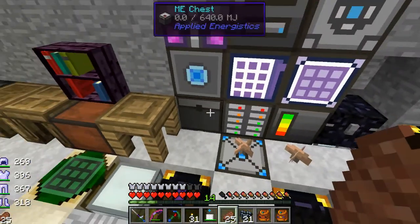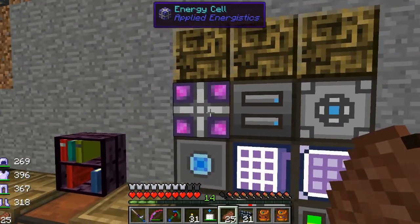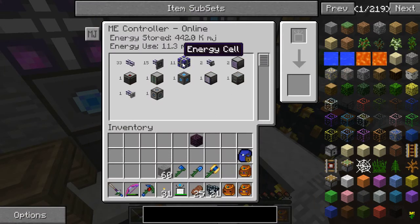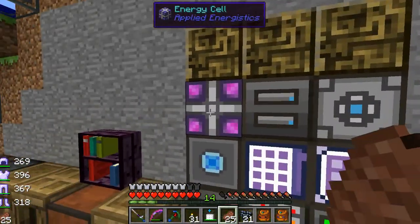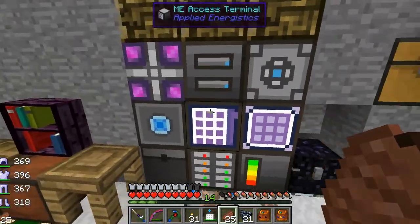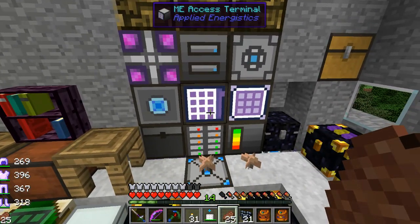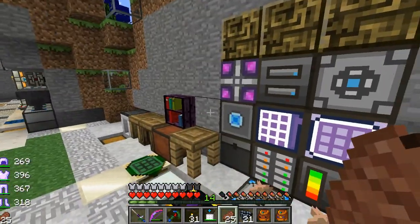Another thing I added was a bunch of energy cells — it's like a battery for the ME network, so if the power goes off it can draw from this for a while. If you look in my controller here, I actually have 11 of these — I hid 10 more touching it from behind. So when the power goes out, this will hopefully keep running long enough to let me access what I need to get the power back on.